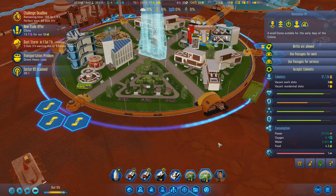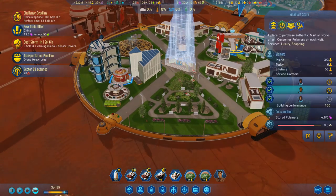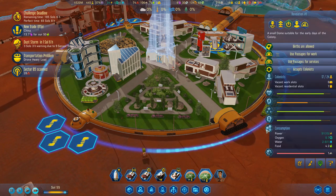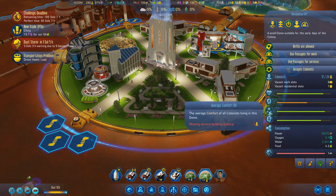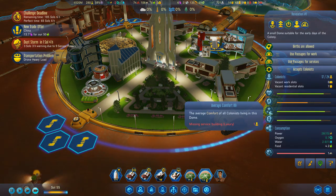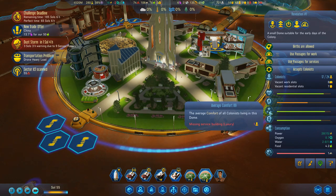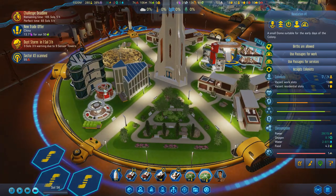How are things going over here? The art store's working. We are up to 87 average comfort. 89! Come on guys, get there. I can't — this is as comfortable as I can make them.